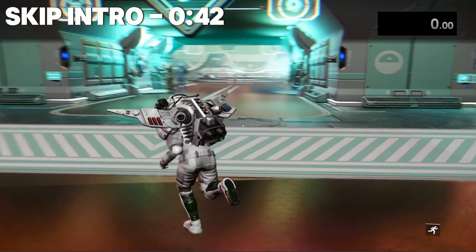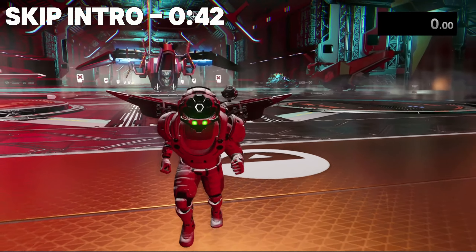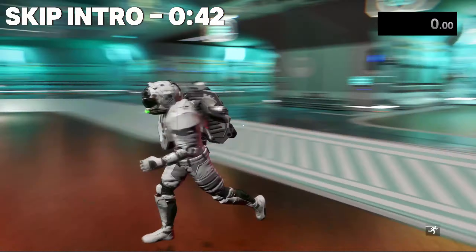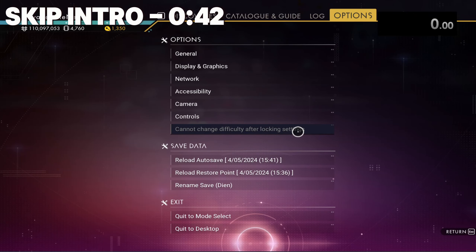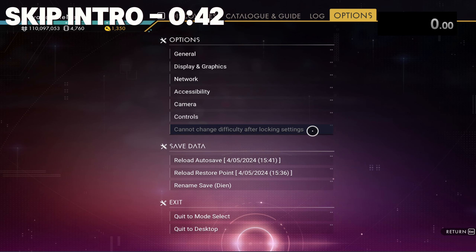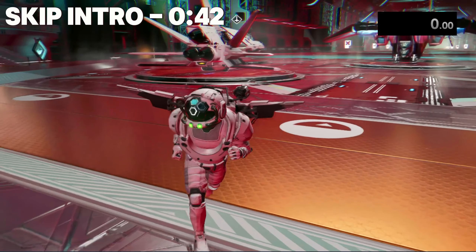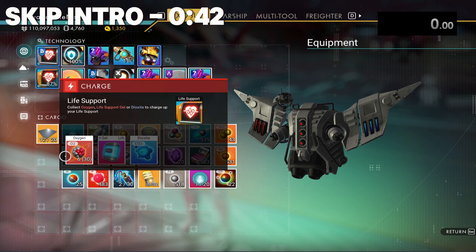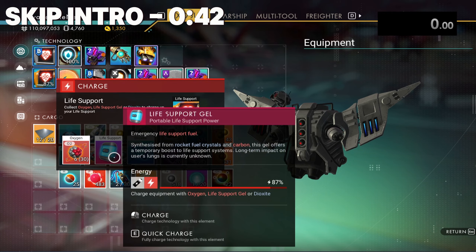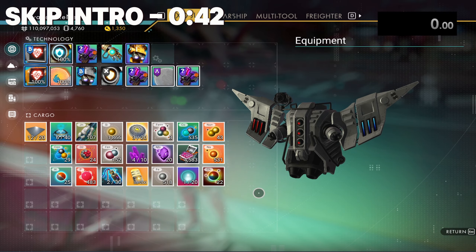Hello everyone, my name is Dynet and today we're doing a No Man's Sky video — specifically a sentinel ship farm. Just some checks before we begin: I am playing on normal difficulty and I have locked the settings so I can't change them and cheat. As you can see I have locked the settings, and to prove I'm not on creative, I don't have infinite resources to recharge with.